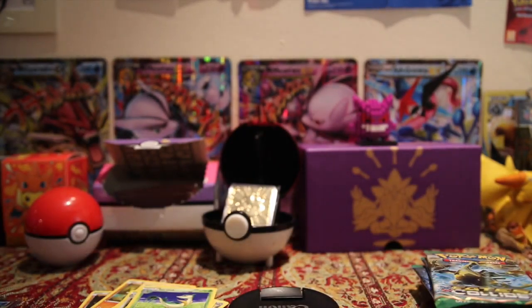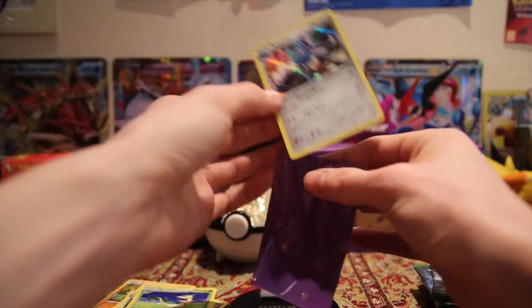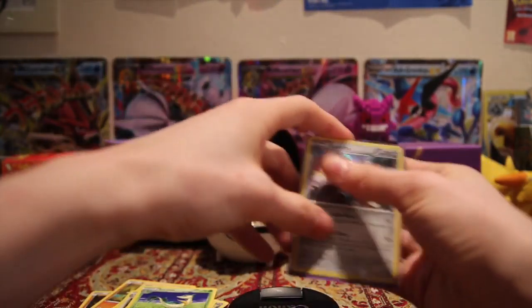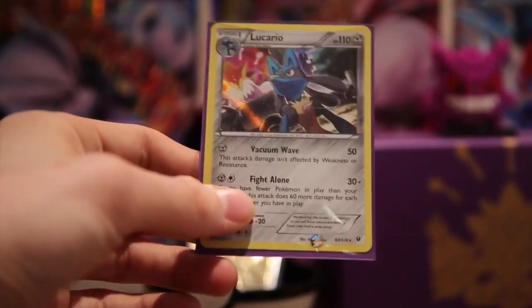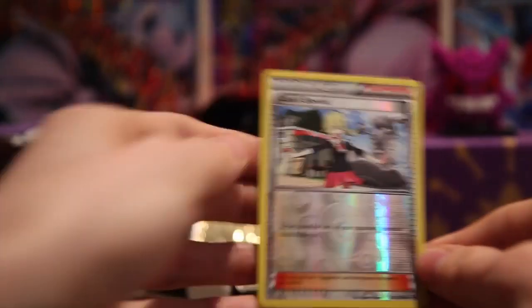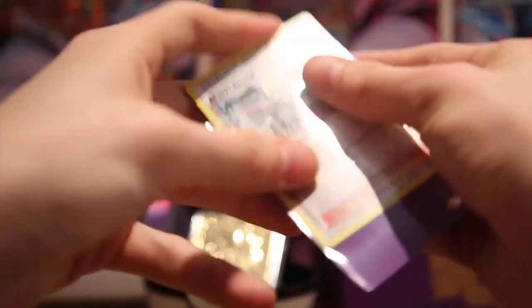So let's get some sleeves up and sleeve these guys up. We've got the purple Fates Collide sleeves. There's that Lucario though, let me zoom in a bit so you can get a better look. And this was Lass's Special too, so I'll put that in a sleeve as well and go on to our next pack.